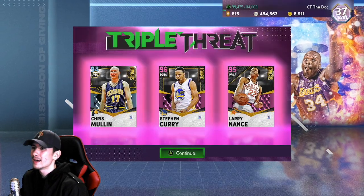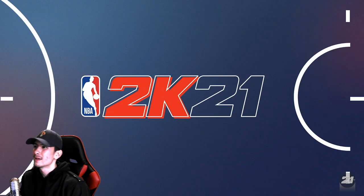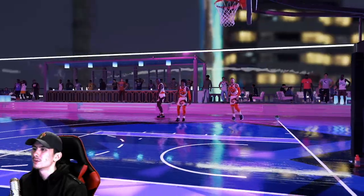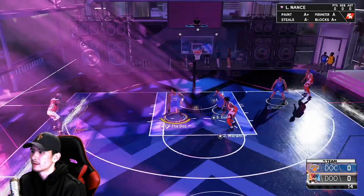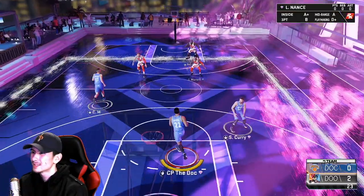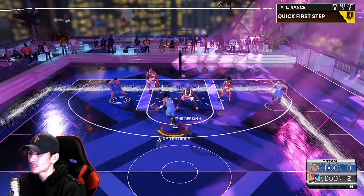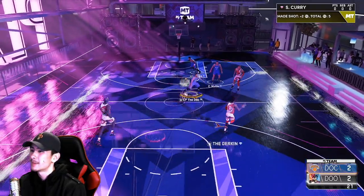Game number two, Triple Threat Online. Larry Nance looked really good versus those CPUs — throwing it down, knocking down threes — but can he do that versus a real human opponent? In online games, I'm probably going to use Nance more off the ball: as a spot-up shooter, a roll man to the rim, or a finisher around the rim. And of course, he's pretty important defensively. Let's see how we guard Shaq. Great defense — that's that Intimidator right there. We could take Shaq off the dribble. Let's blow past him and get the jam. That Gold Quick First Step is very important, especially versus centers.